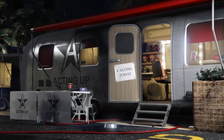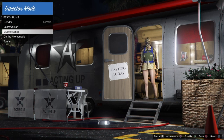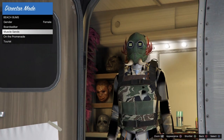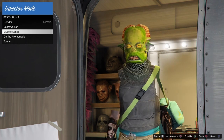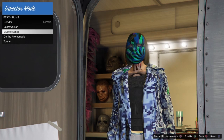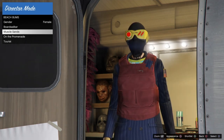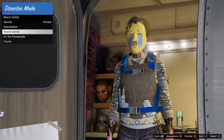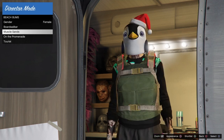Once the character is glitched out and standing on top of the hay bales, all we're going to do is land on our chicken hawk, hit triangle to remove it, hit circle to back out, then go into actors, beach bums, down to either boardwalk muscle, sands bodybuilder — any one of those categories — and hit square to begin changing your appearance. We're going to stay in this category for about one to two minutes before leaving it.